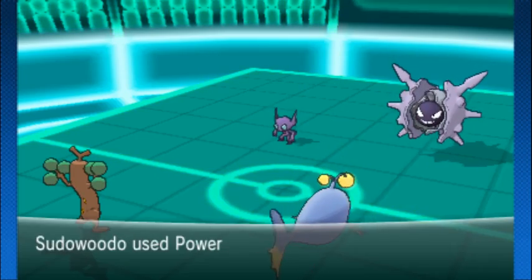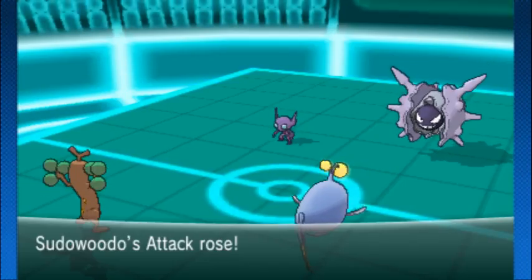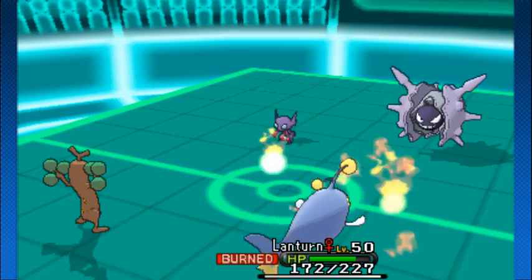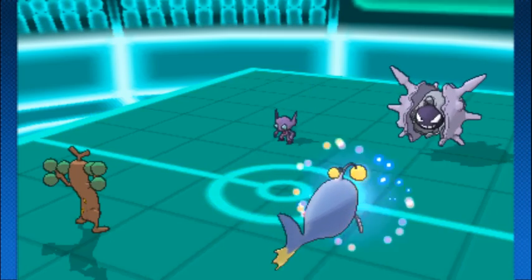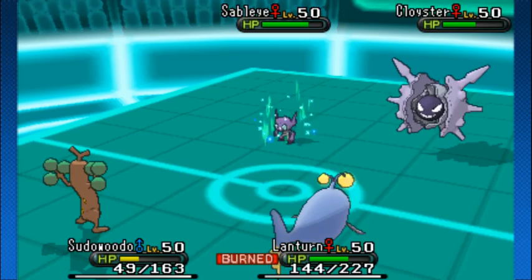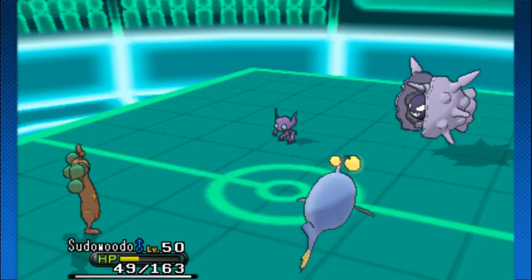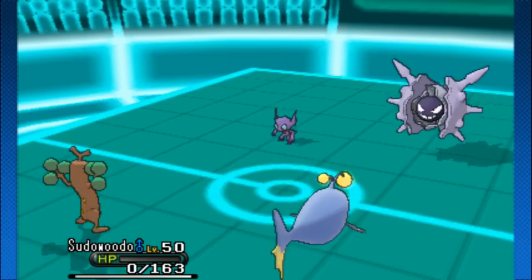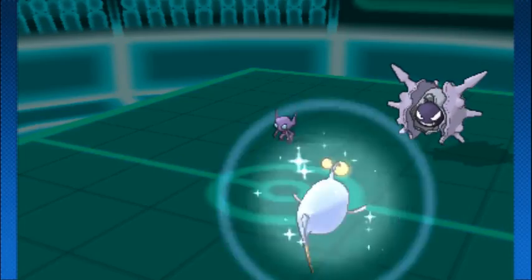I'm kind of worried about that burn, though. Pseudo Wudo's going to get a Power Punch onto Cloyster to try to get some chip damage and work from there. Pseudo Wudo's gaining attack, Lantern's gaining defenses — but it's burned. Lantern goes to Protect, trying to avoid whatever Sableye's throwing. Sableye uses Recover, anticipating a Rock Slide. Cloyster throws an Icicle Spear at Pseudo Wudo, and Pseudo Wudo goes down before it can really do too much. It got the Power Punch in, but overall not enough to make it count.